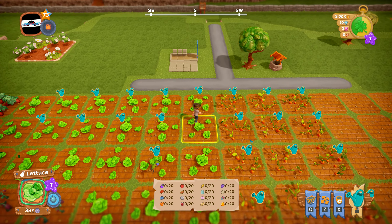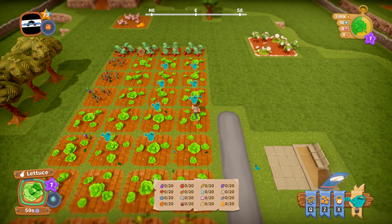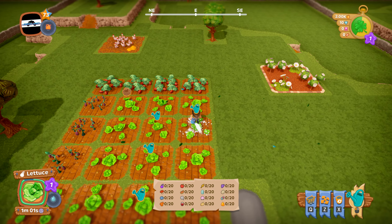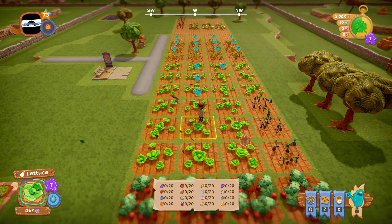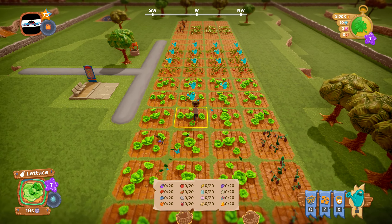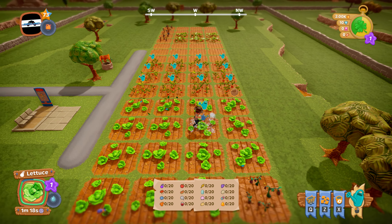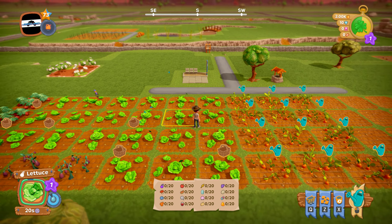Later on, when you get the fuel station, you get a little tractor to run around which does a lot more. That's when it starts getting more fun. But for now we've got the watering can, and we're going to water the crops to get them growing faster — that cut off almost a minute and a half, so we're at seconds now.